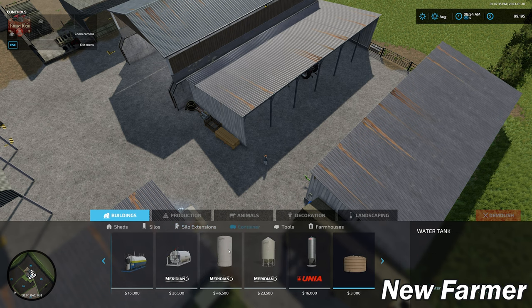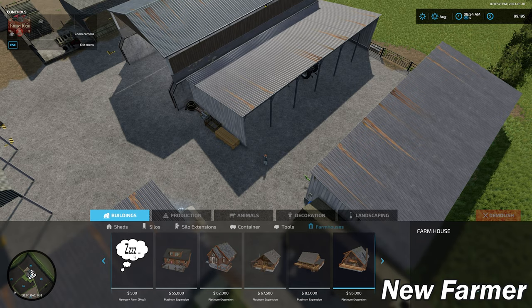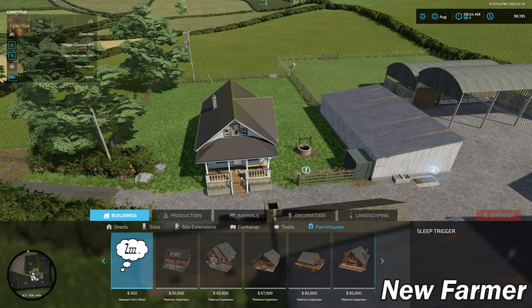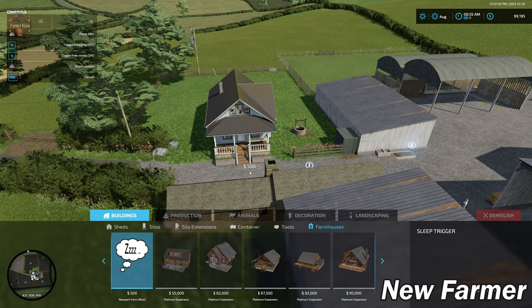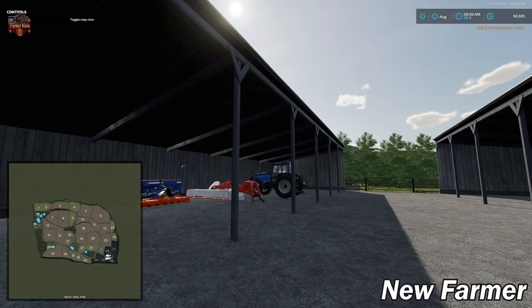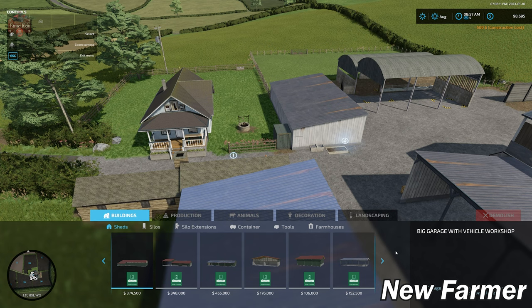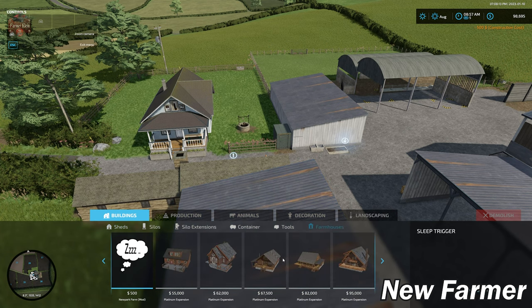In build mode we have silo extensions, containers, tools — all base game — and farmhouses. We do have a farmhouse sleep trigger that we can place down, which is nice to see. However, when placing it, the trigger is shifted off to the side from where the cursor appears to be, so be aware of that when placing it.